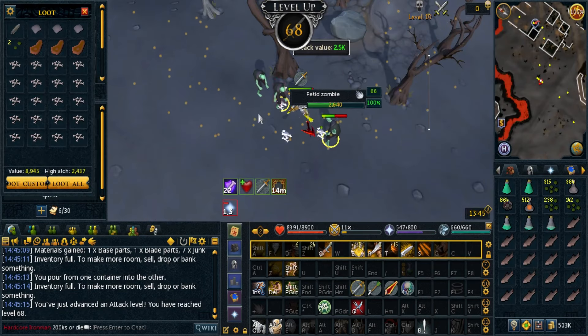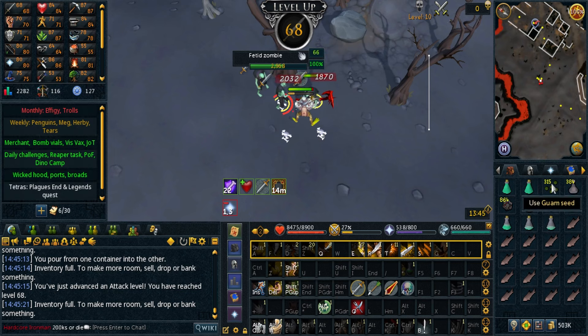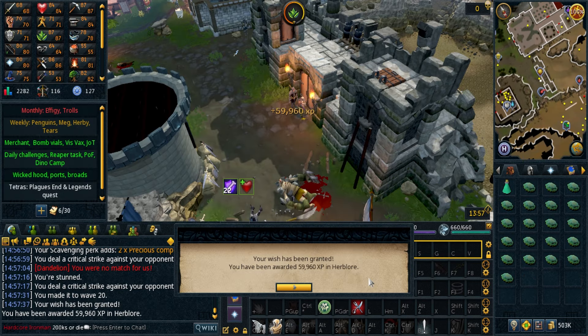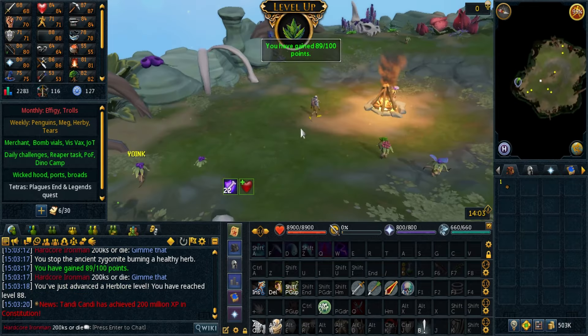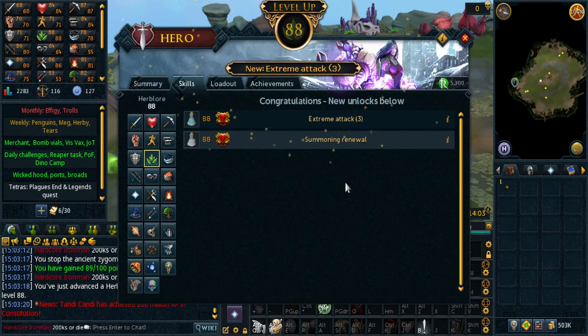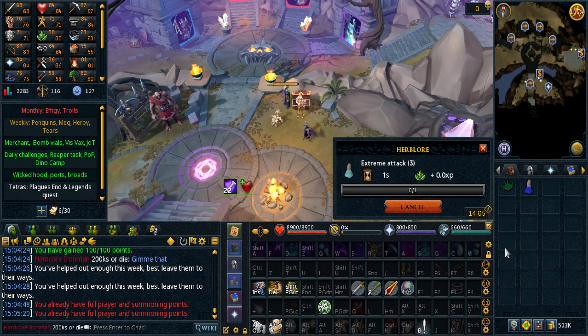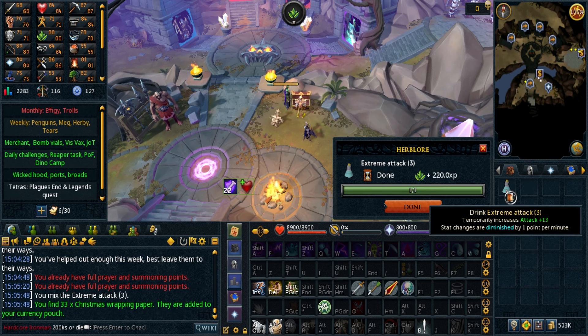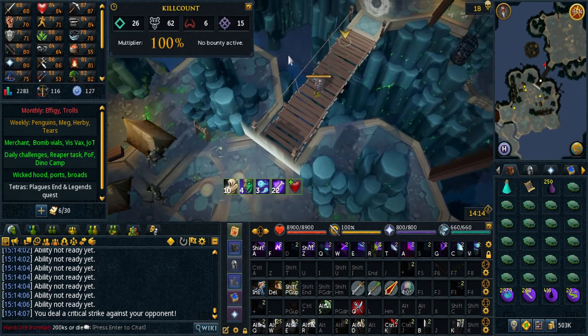Went back to the zombies for 68 attack — I need 80 to access Vindicta for God Wars 2. Using all the weeklies and monthlies to get herb XP. Here's 88 coming in — I needed it for extreme attack potion. I'm not sure if I get enough boost from this but I'll get plus 13.